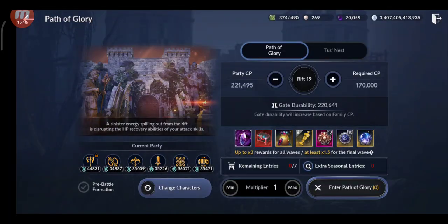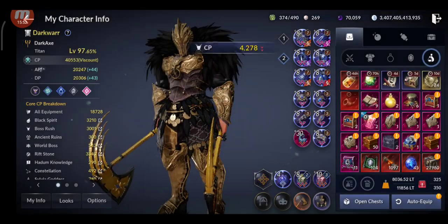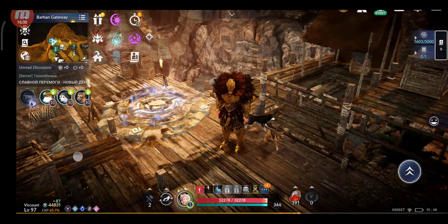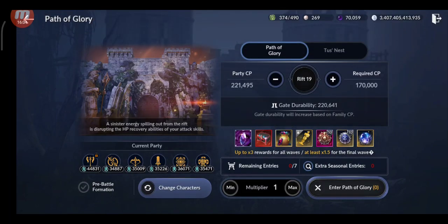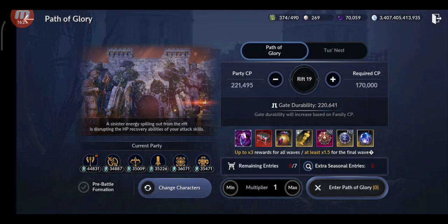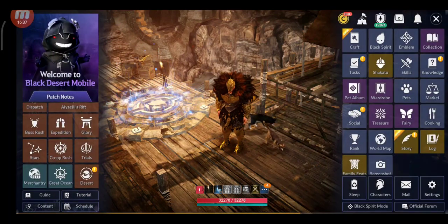Definitely do Path of Glory — it's a very good way to increase your CP. I gained 4,278 CP plus other enhancement materials. You get seven runs per week for free, can buy extra with black pearls. Rewards include silver statues, enhancement materials, condensed dark energy, and badges to enhance your emblems. Do Path of Glory every week.